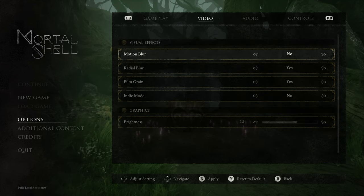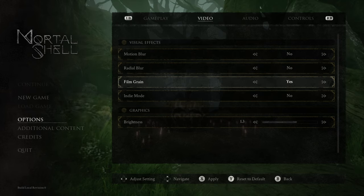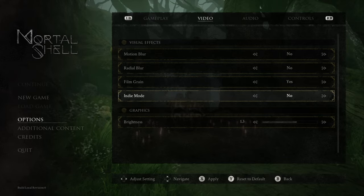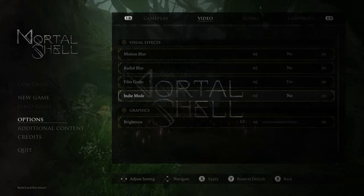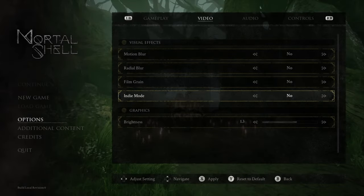Video settings: motion blur — no, never, absolutely not. Radial blur — also no, I hate it. Film grain — I can't tell if it's affecting anything on screen, so I'm going to leave the film grain on for now. Indie mode — what in the world is indie mode? Oh. Whoa. That's a no. Gross.